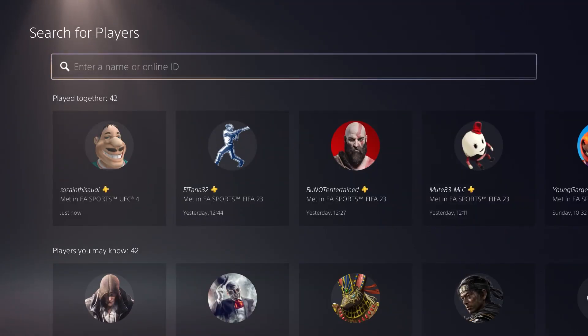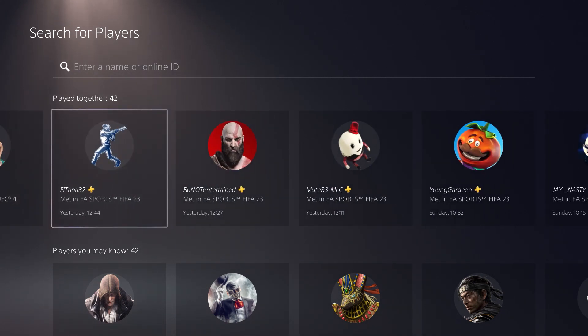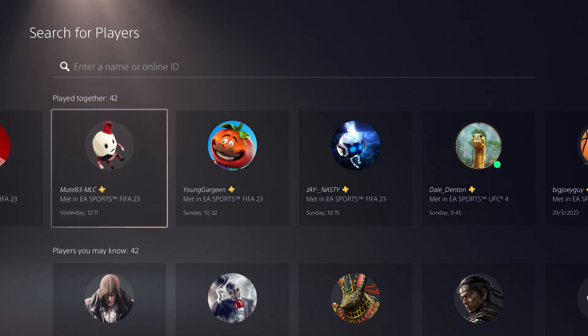Now, if you know their online ID, you can just type it in right here in the search bar and you should be good to go. But if not, here's the list of every single person that you've played with in the past three days.